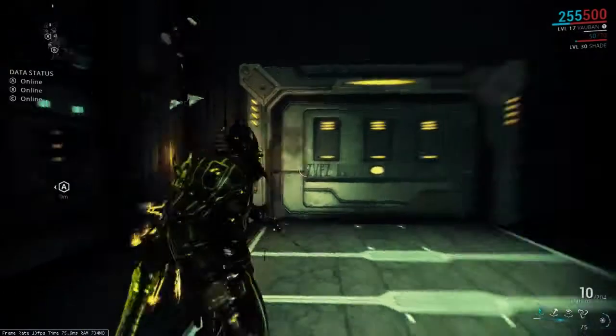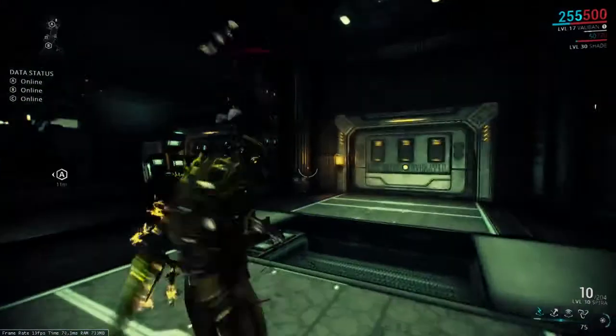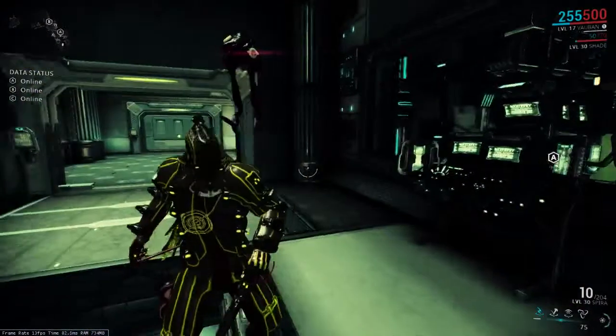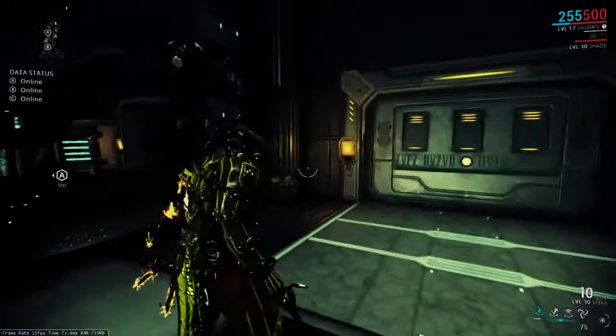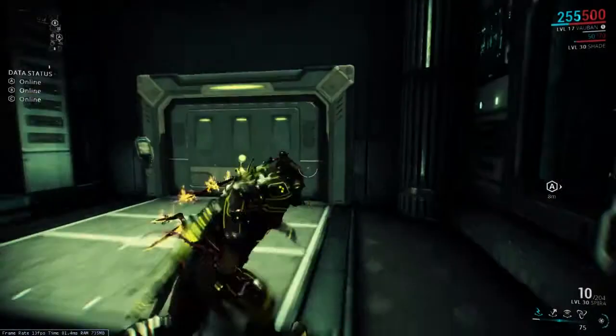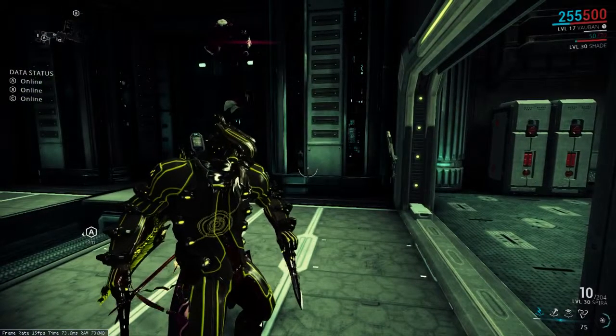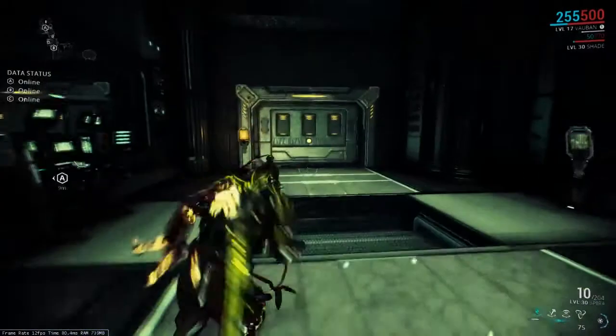Hello YouTube, and welcome to another of Herpsterp's episodes of Warframe Spy Vaults. Now we're moving on to some Corpus Spy stuff, because that's going to be the other most common area where you're going to have to be hacking spy rooms, in the main Corpus Ship set. I don't remember if there's an actual name for it like the Grineer Galleon, or if it's just Corpus Ship.